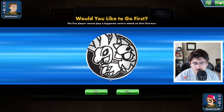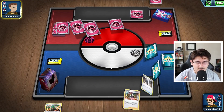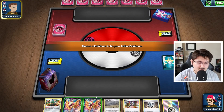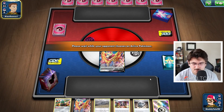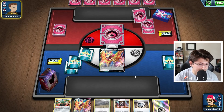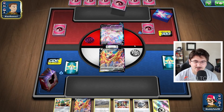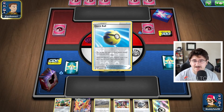We won the coin flip. Always kind of a catch 22 — do I want to go first or second? I think going second is actually a little bit better with Duraludon. We have a double Zamazenta start here, which is interesting. I'm not going to bench that second one just in case it's not relevant in the matchup. It looks like we're playing Sylveon, which is weak to Metal. Should be a pretty decent matchup, but we see a dark energy, so this is most likely going to be one of those Sylveon Rapid Strike box lists.